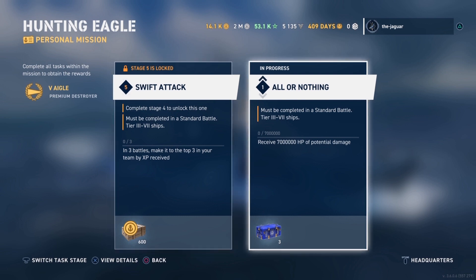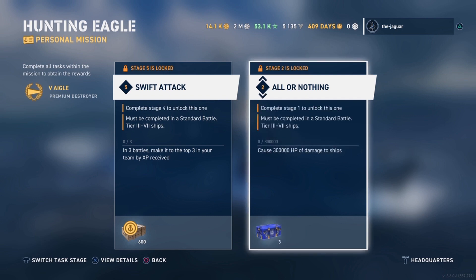Looking at the other slot: receive seven million HP of potential damage — so you just have to go out and be a target. Cause 300,000 HP of damage to ships, hit the citadels of ships three times in one battle, earn one Kraken Unleashed medal, and the last one is to win a battle after all of that.